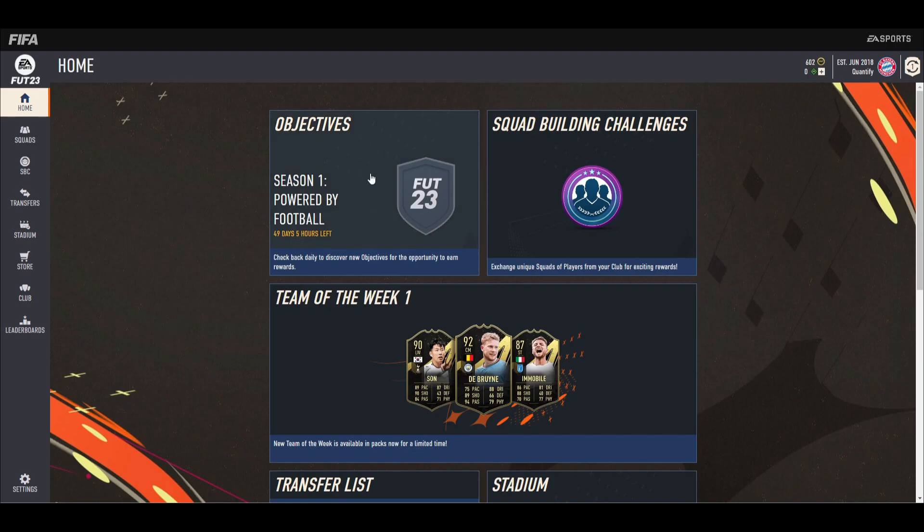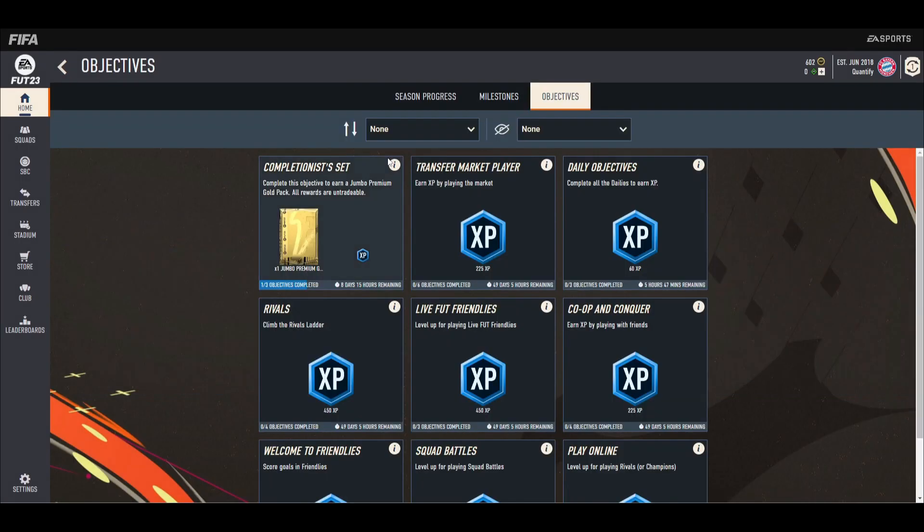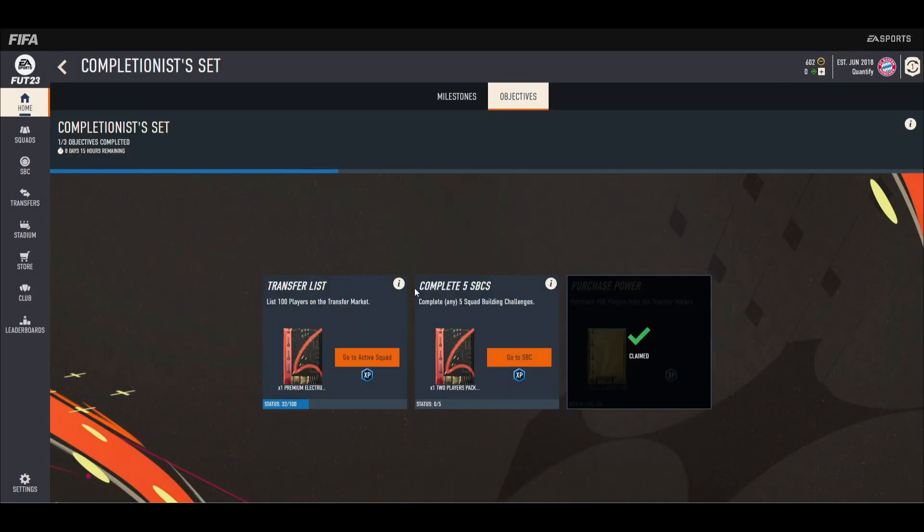First, you want to go to Objectives, then the Completion Set. There are two of them — the first one requires you to list 100 players, and the second requires you to buy 100 players.